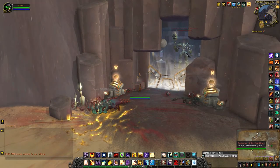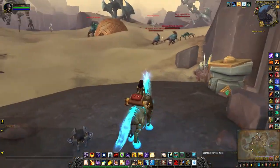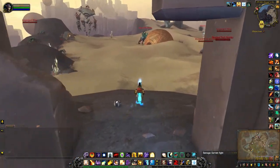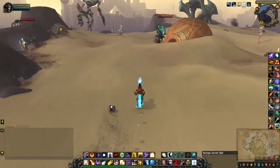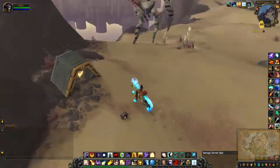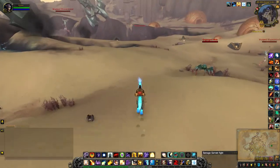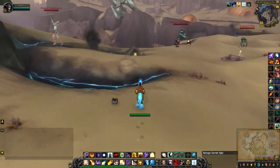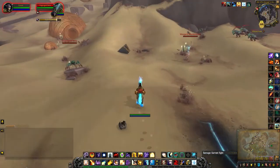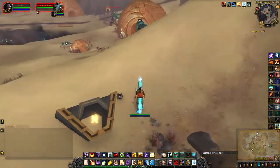For the Protector of the First Ones you need to unlock these two consoles. What you have to do is run out and pick up the corresponding symbol and then run it back to the console to unlock it. So here is one, here is two, three, and four.